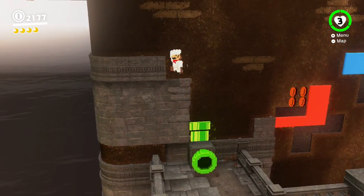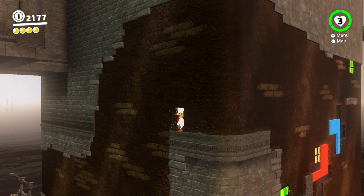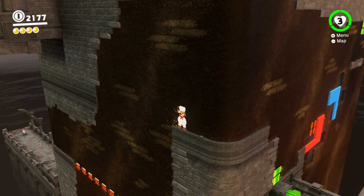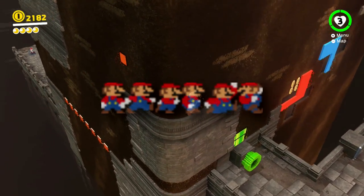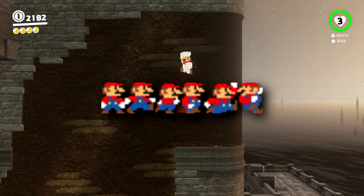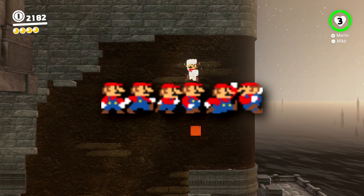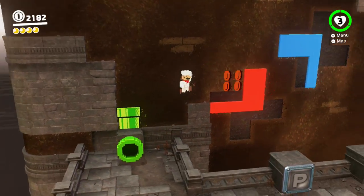Next up are two unused 8-bit sprites — well, actually, apparently all of the 8-bit assets in the game are 3D models instead of just sprites. Anyway, first is a set of unused small Mario graphics. This was obviously intended to be used in the 8-bit segments when Mario would take damage, but in the final game this idea was scrapped and Mario remains in regular size the entire time.